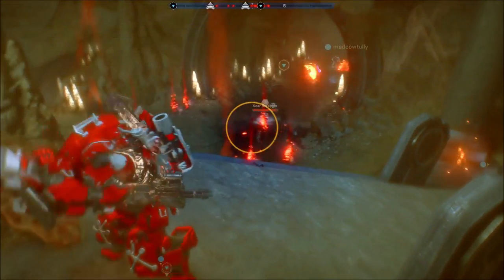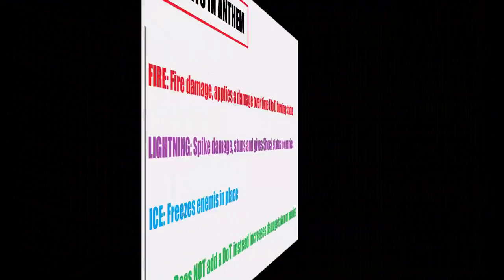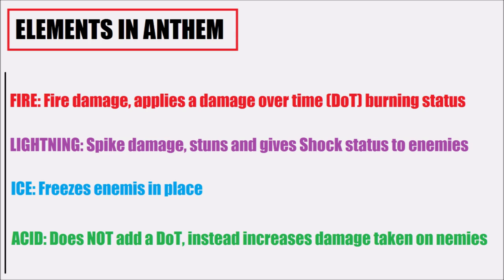So first, let's look at the elements. Slideshow time people! To be able to perform those awesome flashy combos, one needs to understand elements in Anthem. In Anthem, there are four elements. You have fire, which deals fire-based damage, it applies a damage over time, also known as a DoT, and gives enemies a burning status.